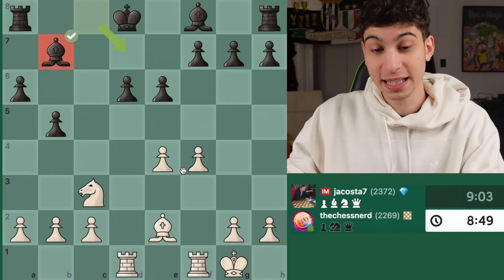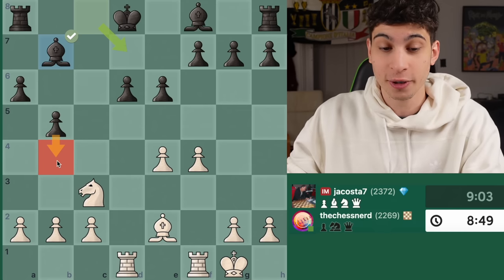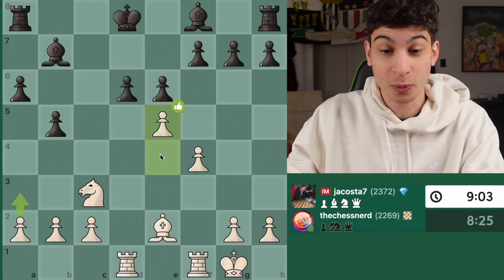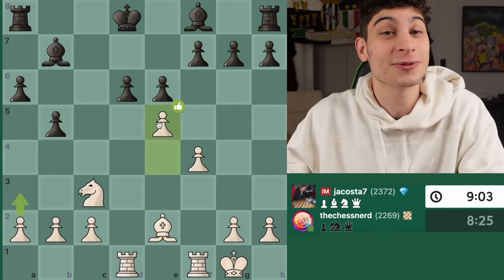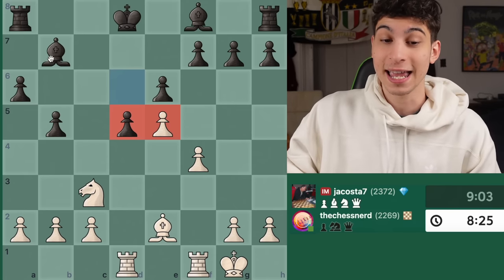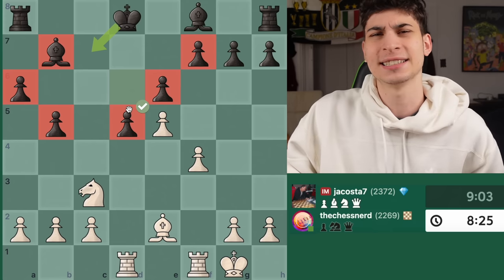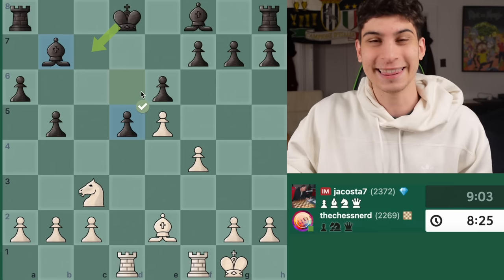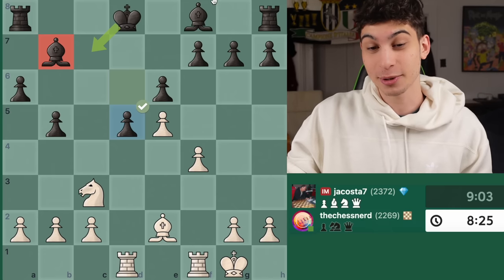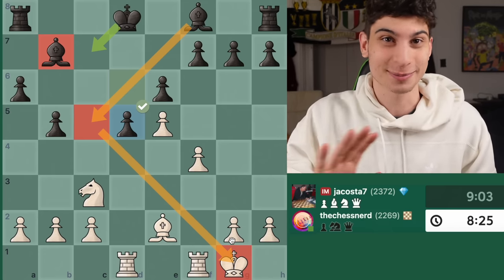Bishop B7, very nice looking onto my pawn chain, threatening a little cheeky B4 — removing the defender and willing to take the center pawn — something I'm not willing to let go. I go for the aggressive E5. My idea here is that I wanted Black to respond with D5 and close out their light-squared Bishop. Their Bishop looks like it's in a sort of dome on B7, and that's what I want. You ultimately want to make your opponent's pieces worse.